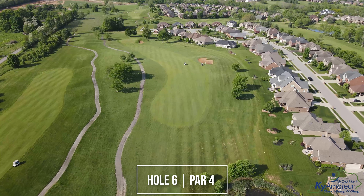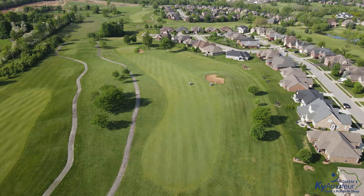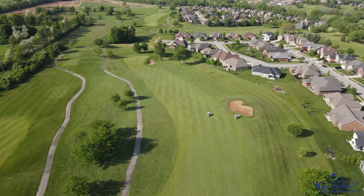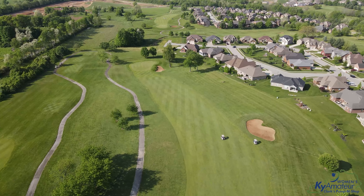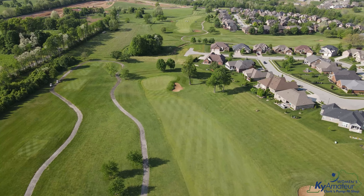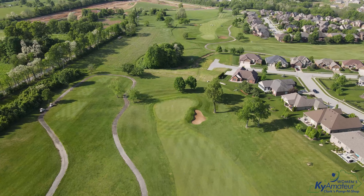Hole 6 is one of the more challenging par 4s at Cherry Blossom. This hole plays from right to left with a reachable bunker at the right side. A good tee shot at the left center of the fairway allows the players to access many of the challenging pins that could be picked. On approach, be mindful of the bunker on the right side as it could be very difficult to make par.